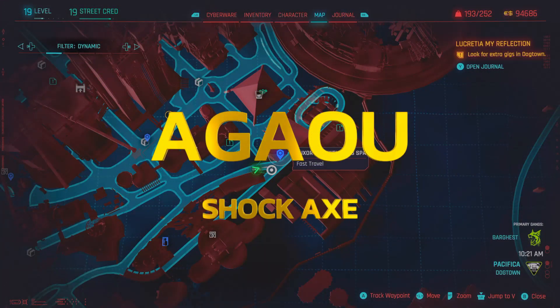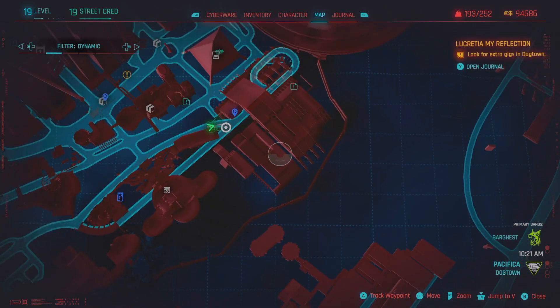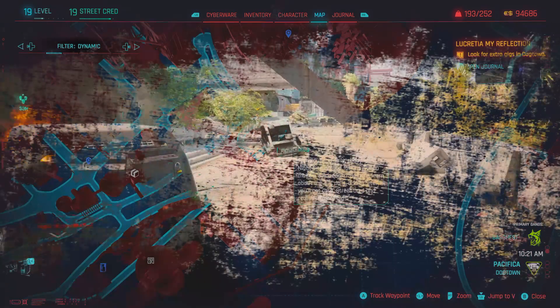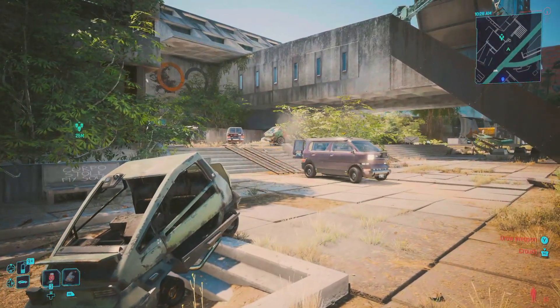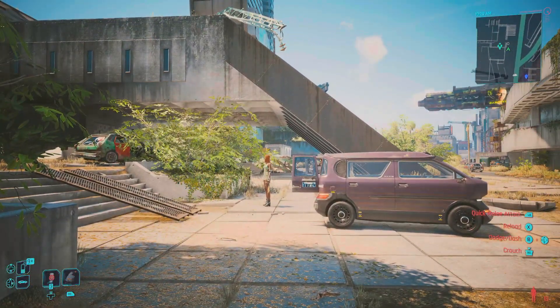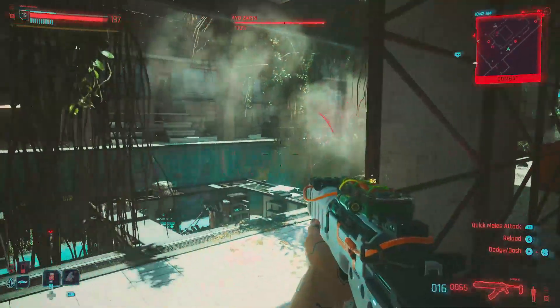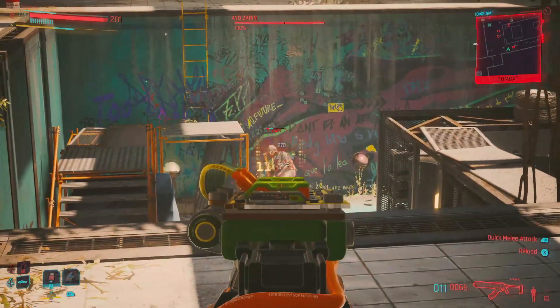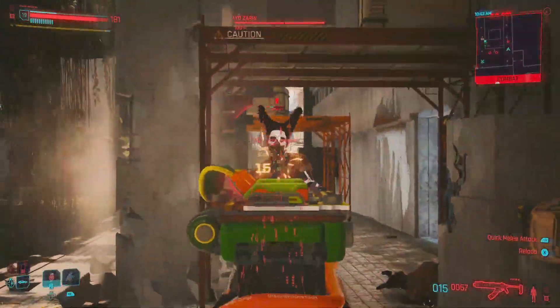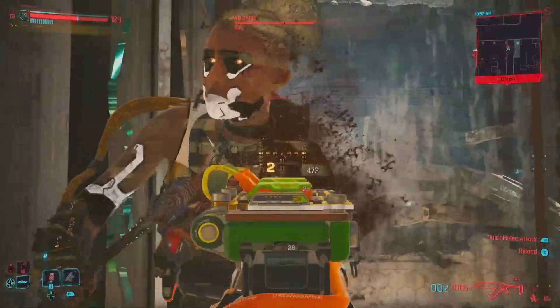Over to our second one — I'm probably going to mispronounce this, so apologies — we're looking for the Egao, and it's going to be an axe that does shock. This item can be obtained if you go all the way over to the Luxor High Wellness Spa Fast Travel, and from there make it into the building across from it. There's a criminal activity going on inside, so get your game face on — there's a whole bunch of baddies to take out. After you've cleared the enemies, you'll find an absolute beast of an elite enemy called Aozarin, and she's the one you need to defeat in order to get this cool new iconic weapon.